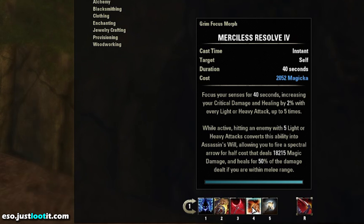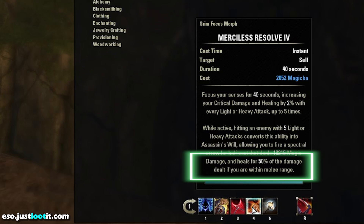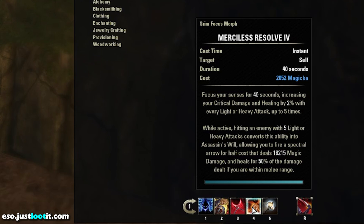Not only that, if you're near the enemy, if you're in melee range, it's going to return 50% of the damage back to you. In boss fights you typically are, because they're either chasing you or you're standing there parsing on them, which means you're going to get more life leech. So you've got Swallow Soul, you've got Ring of the Pale Order, and then you've got Merciless Resolve bringing more life in.